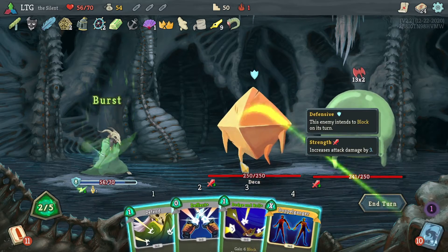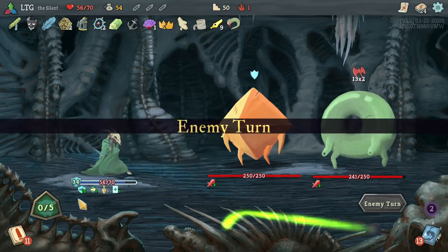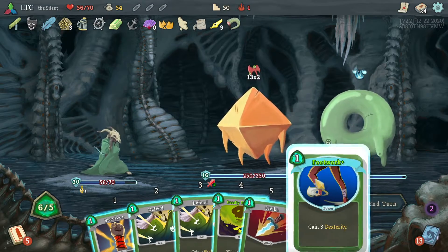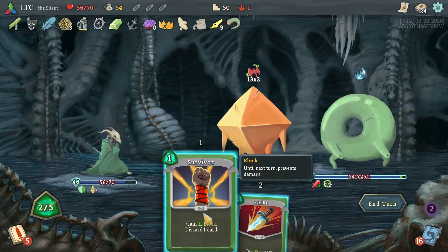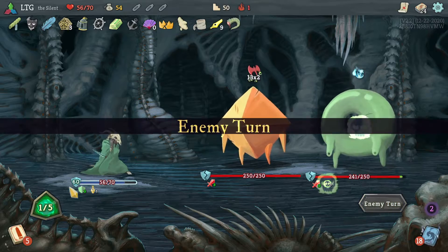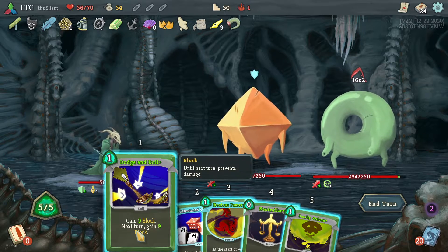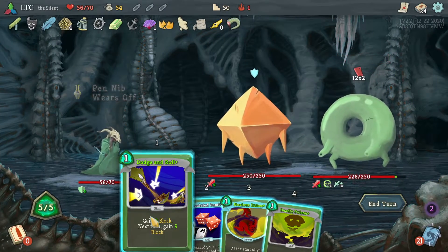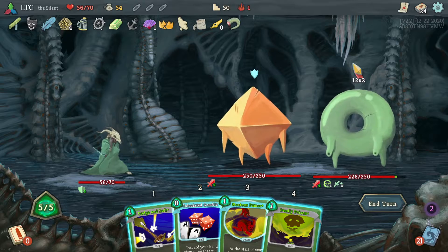One extra card, one extra energy. Doing that discard - the strike would have just gone into there, but the discard gives three more block. Not that I need more block. Plus I get to keep my pen nib - super important. Neutralize is pretty important - that's worth giving up. It's doing 24 damage. Just get rid of that - take some damage. Double dodge and roll.